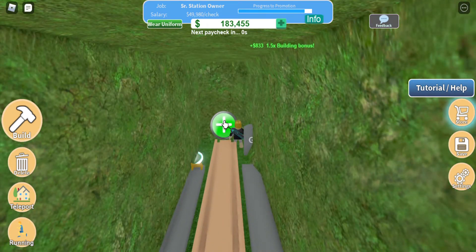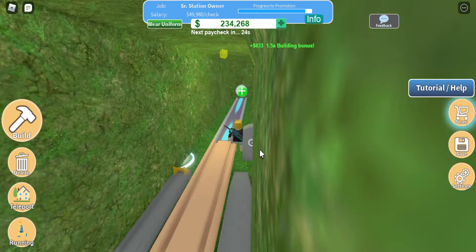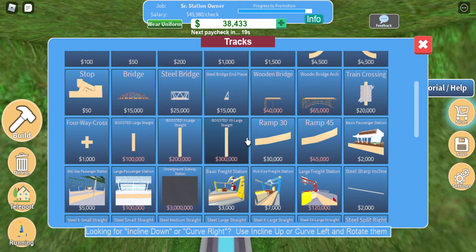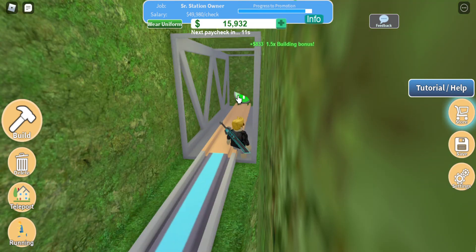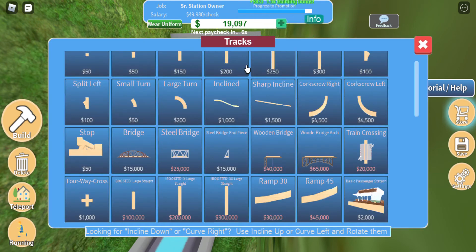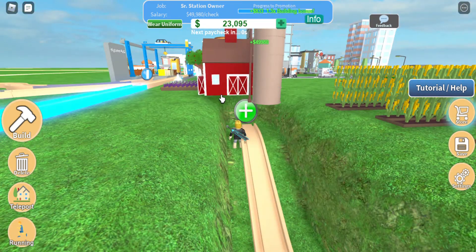We've got another station here. Let's do a basic freight station right next to that, and a boosted track to get things going. Then we'll finish it off with a steel bridge and an incline. We place another incline — but we've got to go back underground again.